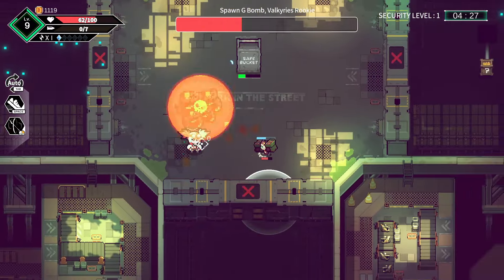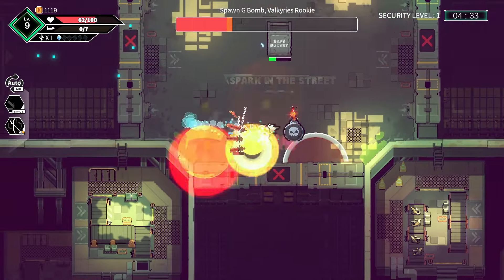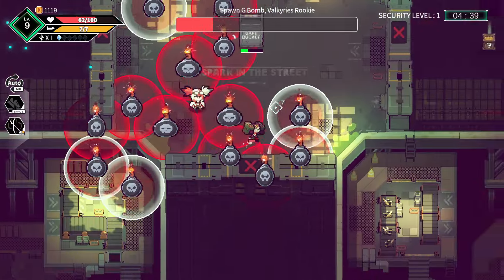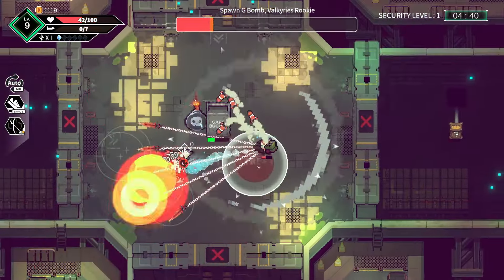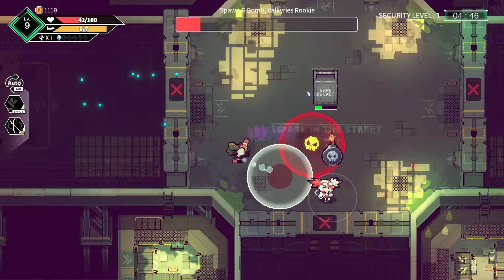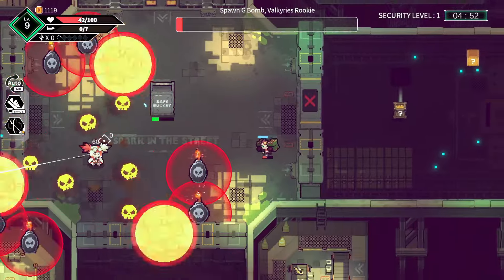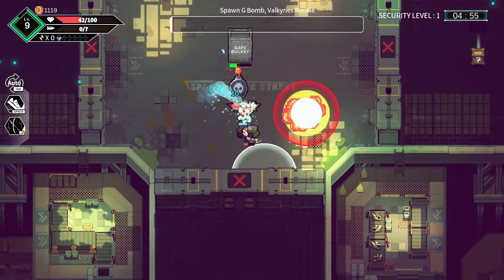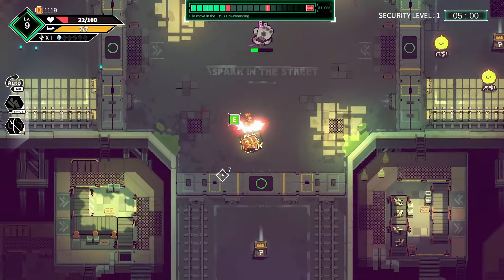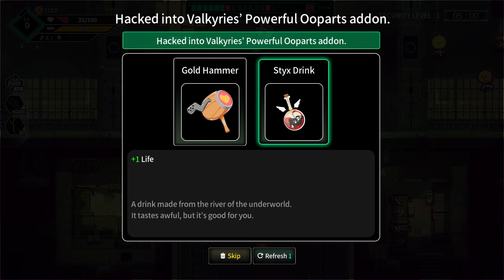Just have to make sure we don't get hit by these circles and we should be all good. The dash seems to be off cooldown quite often. Oh no, oh no — that was bad. Do we have a right-click thing? We do — I thought that the freeze gun was our right click. We have vanquished the boss! Plus one weapon upgrade, plus one life.